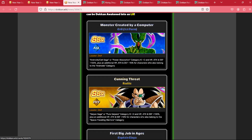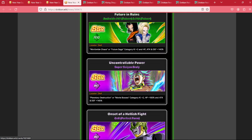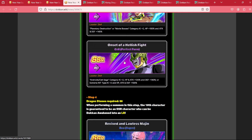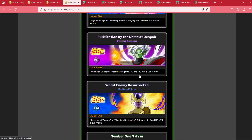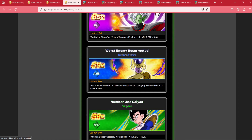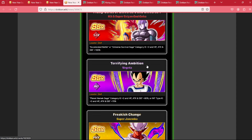Beginning on step three, you can pick up previous 200% leaders for the extreme side: Cell, Raditz, Ginyu, Kid Buu, the Tech Androids, Broly, and Int Cell for the Dokkan Festival LRs. On step four, we can pick up last year's extreme LRs — AGL Buu, Golden Frieza, Int Zamasu, Hit and God Goku, and Great Ape Vegeta from the 7th Anniversary.